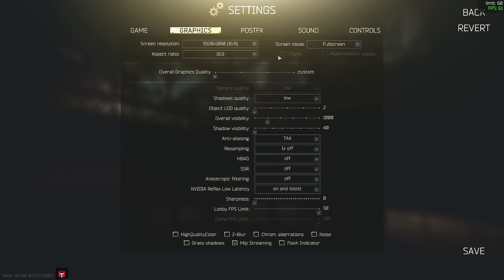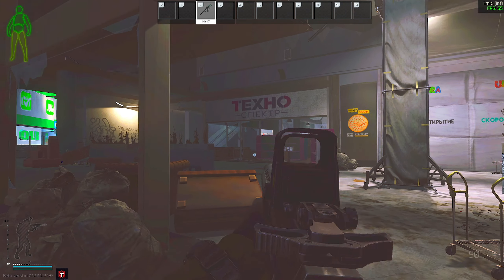Here are the important graphic settings: texture quality low, shadow quality low, LOD2 visibility 1000, shadow visibility 40 — this is important, it makes shadows way less prominent inside rooms so you can see easier. TAA one-time sampling, HBAO off, SSR off, anisotropic filtering off, Nvidia Reflex Low Latency on Boost — make sure you put this on, it will help your game. Sharpness at zero. MIP streaming enabled combined with texture quality low is what makes the game look like this potato mode.